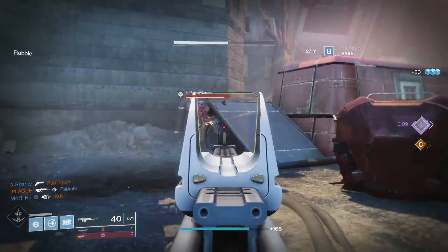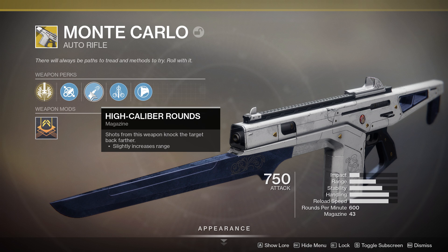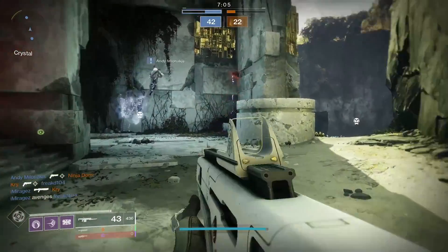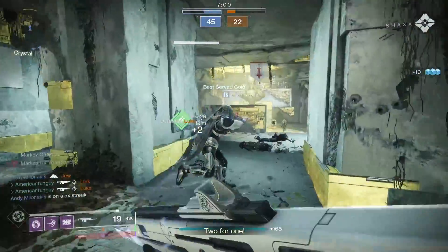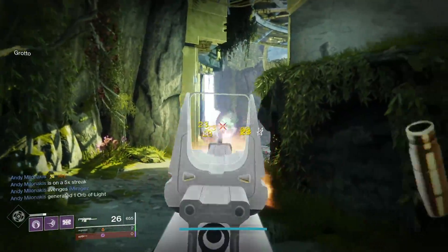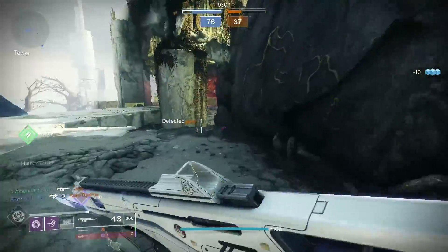But before we get into that, the rest of the perks on this weapon: we also have Fluted Barrel for added handling speed, High Caliber Rounds for an increase in range as well as a little bit of flinch, and then the trait itself — Markov Chain. This weapon gains increased damage from melee kills and kills with this weapon, and melee kills grant ammo for this weapon. That perk may sound confusing — think of it just like Swashbuckler. It actually stacks up to times 5, and you can earn those stacks in two ways. You can start by just killing people with this auto rifle, and upon receiving a kill, Markov Chain will proc, and you've got 4.5 seconds there of increased damage to then get another stack.